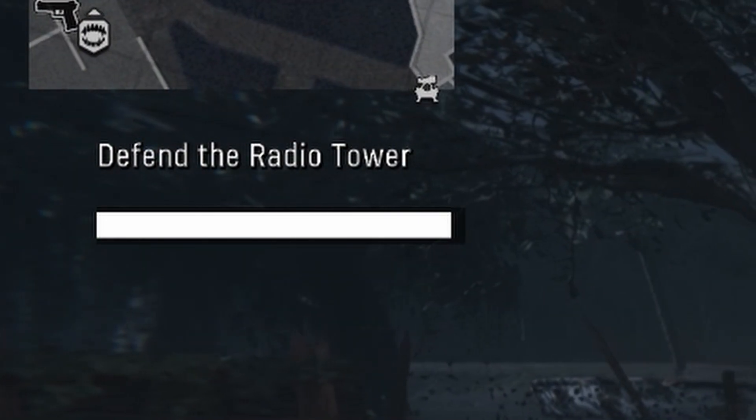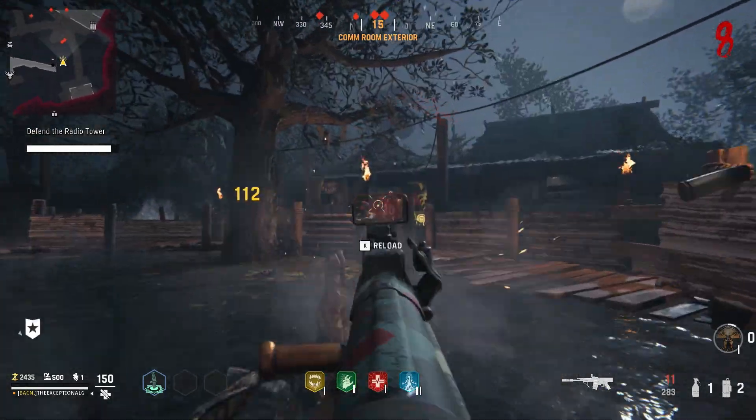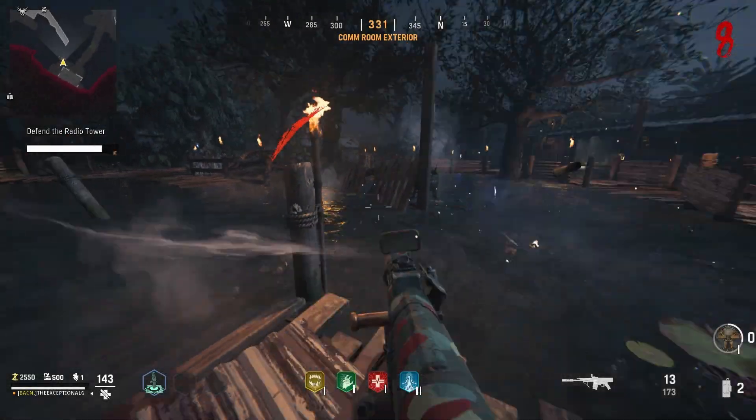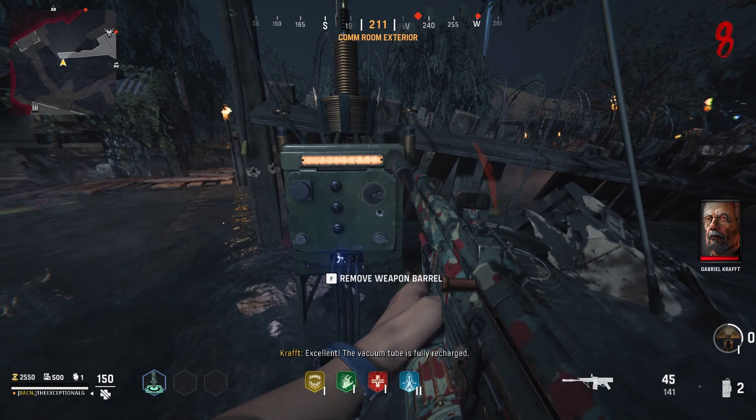Getting struck by lightning will start a defense mission. You're going to need to protect the metal rod as best as you can. It's not too difficult, so you shouldn't have many problems with it. Once it's done, all the zombies are going to die around you, and you'll be able to pick up the charged barrel.